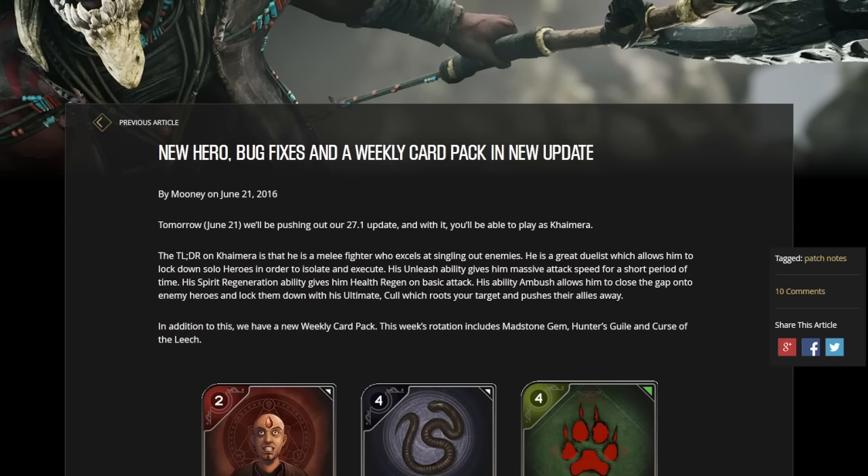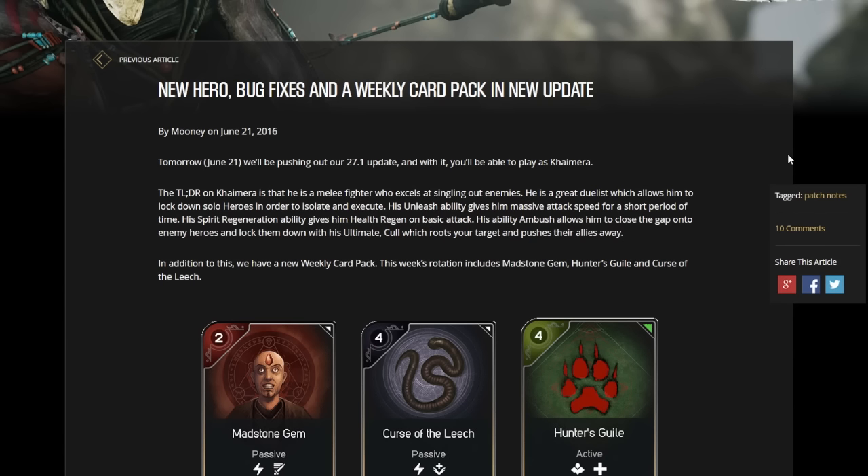This contains the new hero Chimera, the bug fixes, and also the weekly card pack in this latest update. So we're going to explain everything within this video. Tomorrow, June 21st, we'll be pushing out the 27.1 update.